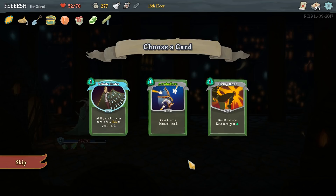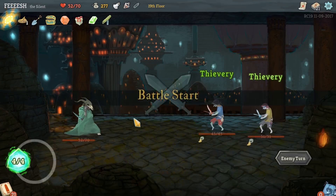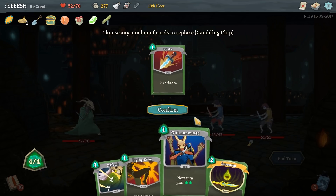Acrobatics - draw 4 cards, discard 1. Now we want to get Infinite Blades. It's not as good as Venomology would be, but it's got its purposes. Let's get rid of Strike - they're really going to hit me.